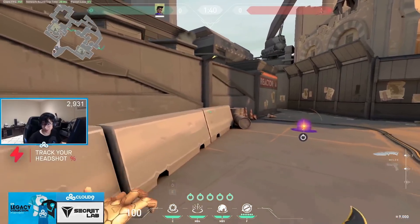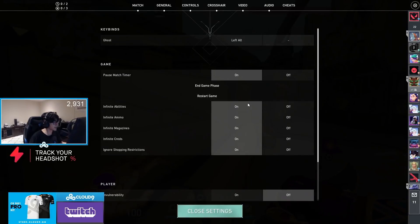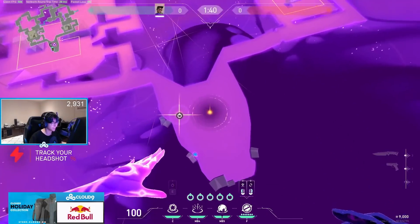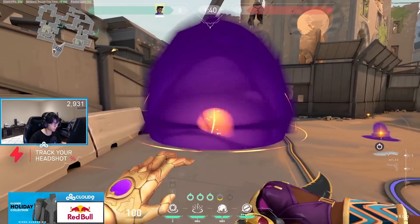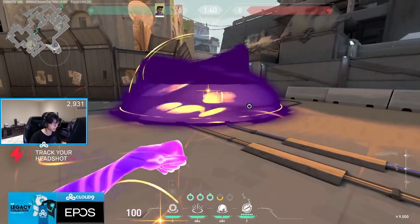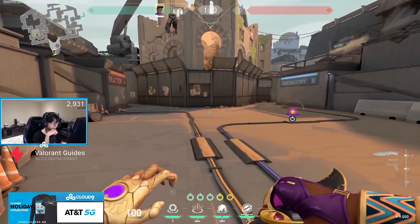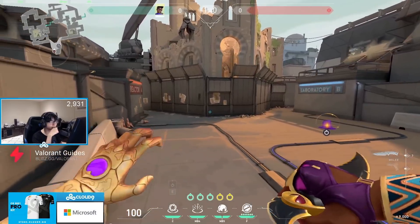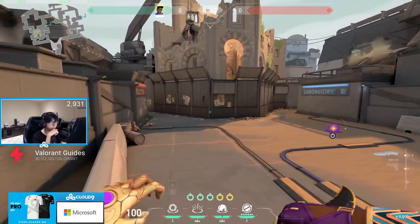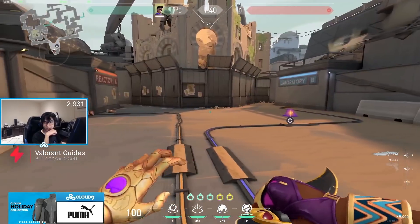Wait, does it make a small little smoke like this when you take it back? What? That's OP. So you get the orb back — that's like... let me turn off infinite abilities. Oh, it's a recharge system. Okay, taking that back. That's still really strong, though.